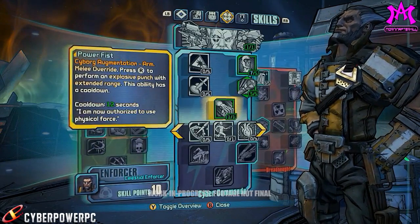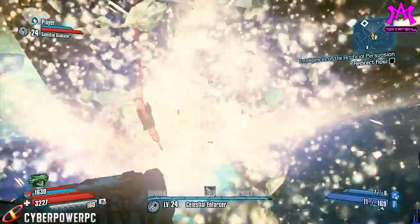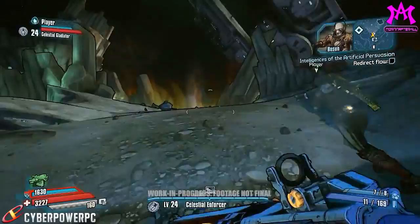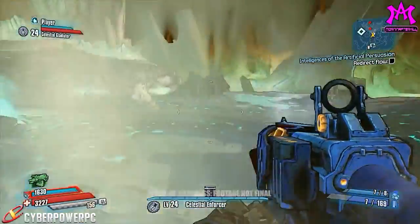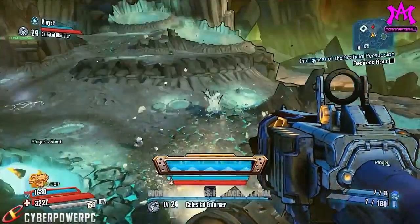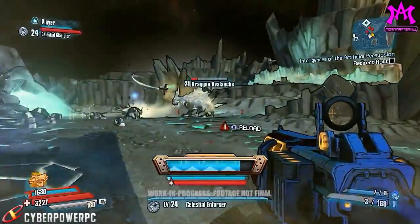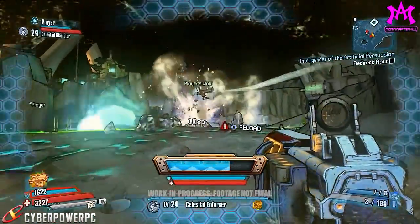If you're not aware of what Wilhelm's action skill actually does, he can call in two surveyor drones — Wolf and Saint. Wolf is an offensive surveyor drone designed to seek and destroy the enemy. Saint is a defensive-minded surveyor who has a pretty buff shield and focuses on keeping Wilhelm and his teammates safe.